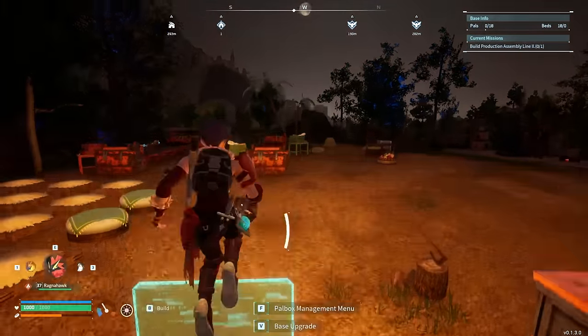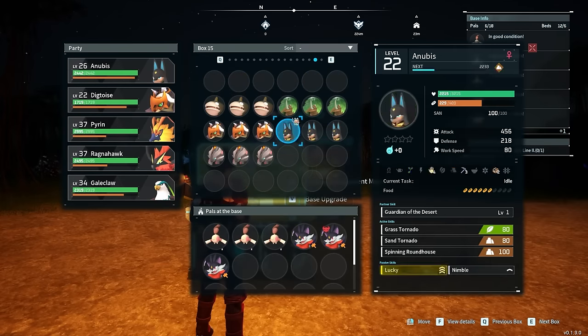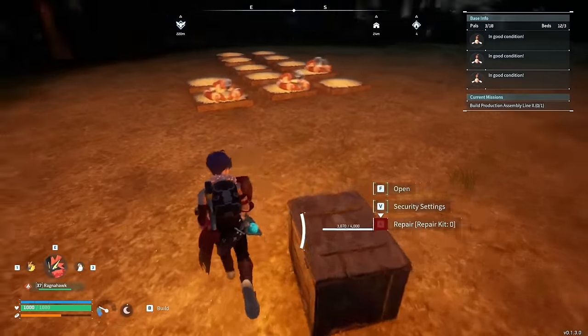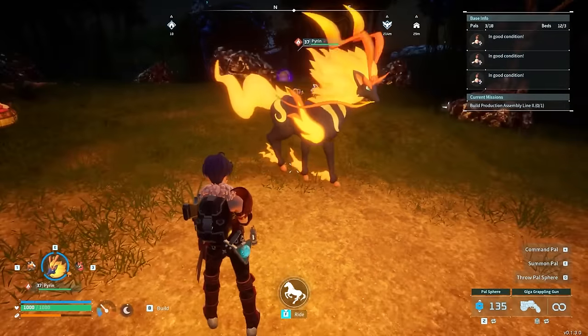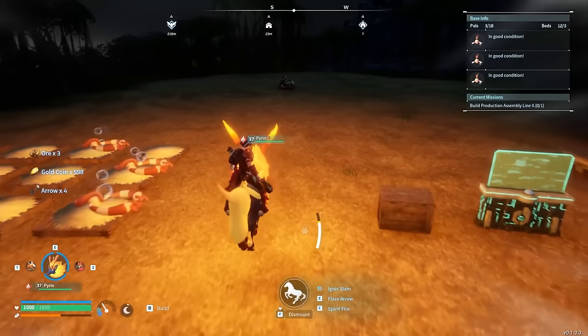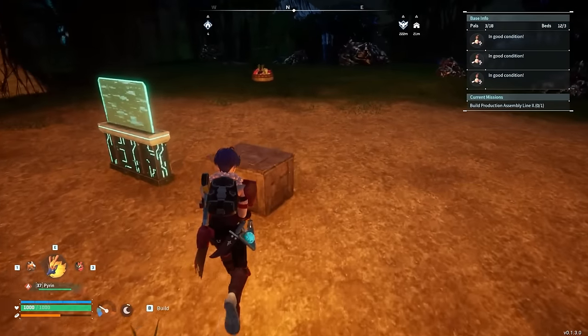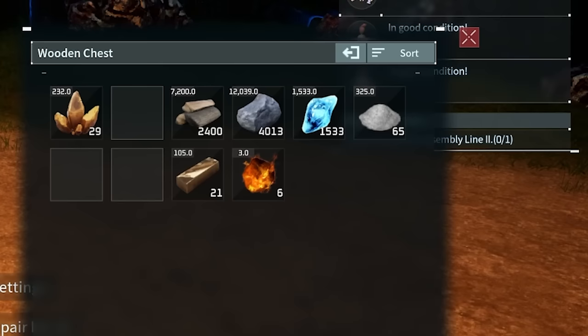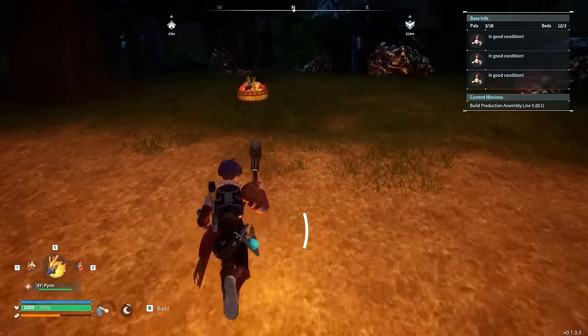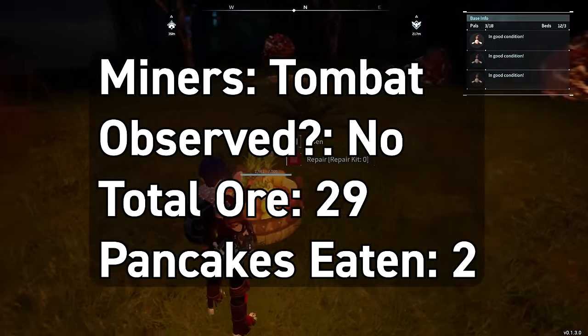Hopping down a little early to make sure we can get there in time to dismiss them. It's nighttime now — Hangus are sleeping — so I'm dismissing the Tombats immediately. Checking the box: 3 ore in my bag and 26 in the box, so 29 total ore collected — a couple more than Demut, possibly because Tombat worked a little longer. Feed box shows 643 pancakes, meaning they ate 2 pancakes. That tracks.